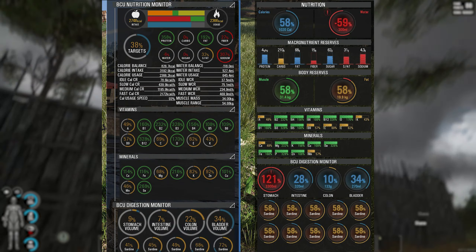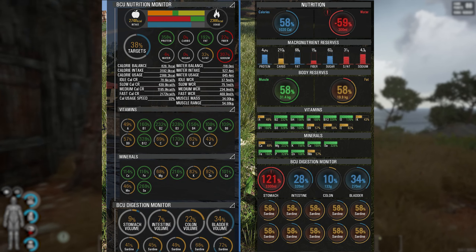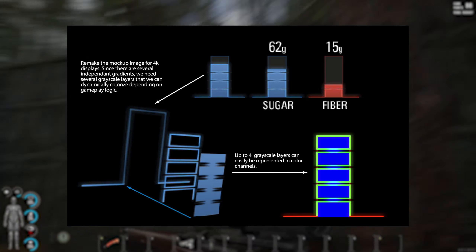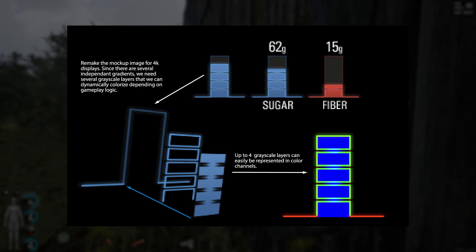Tommy also showed off the new metabolism menu and it's looking super sleek. It looks like they're removing a bunch of clutter from the screen to give us a better understanding of what's happening with our player. There will now be different colors that will signify whether your player needs more of something or has too much, so this is going to make the metabolism screen a lot less confusing for new and even returning players.